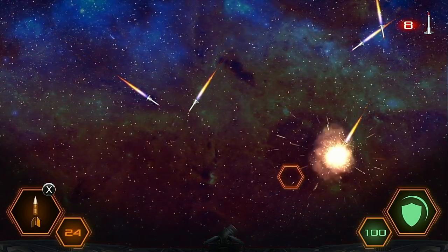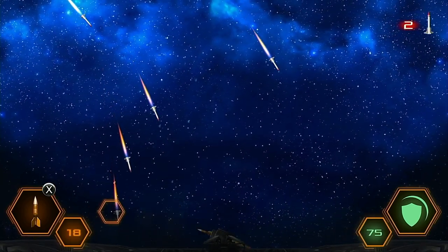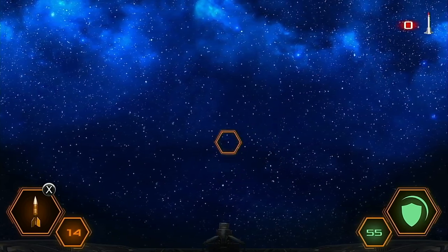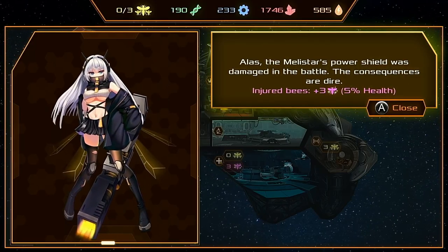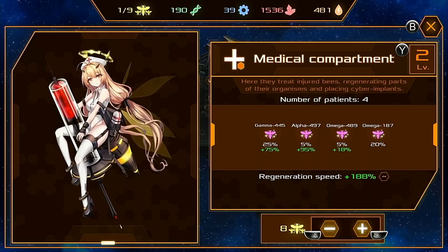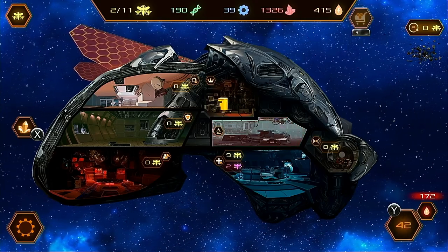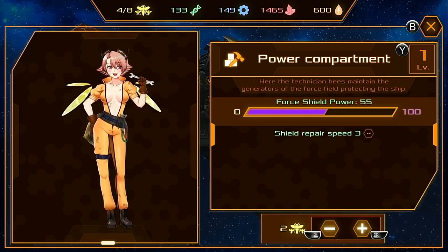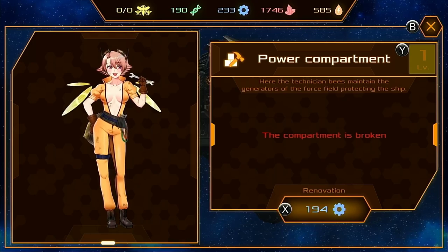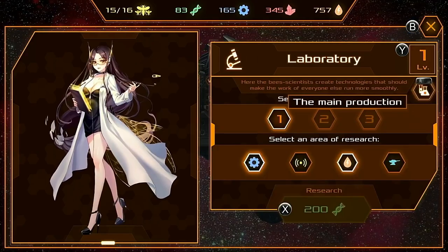Deciding to be a warmongering kind of guy, I opted for the most hostile choices possible, which usually resulted in battle. The battles are fought in a mini-game styled after Missile Commander, where you have to shoot down incoming missiles with your own. The number of bees assigned to your barracks determines your missile supply for these skirmishes. Failing to destroy enemy missiles results in your ship taking damage and bees becoming injured, requiring medical attention — injured bees can't be assigned to rooms and are sent to the medical bay to recover over several turns.